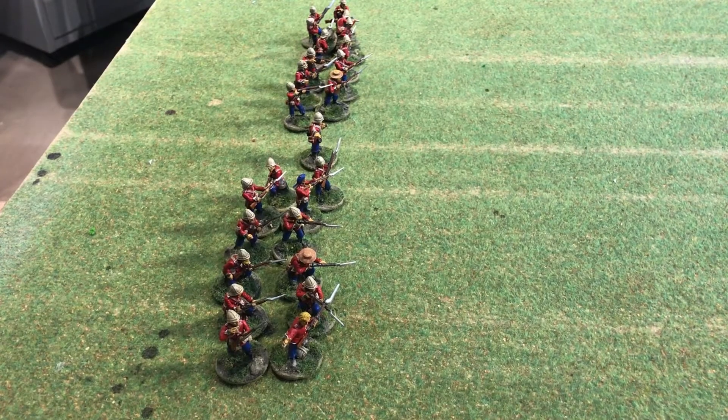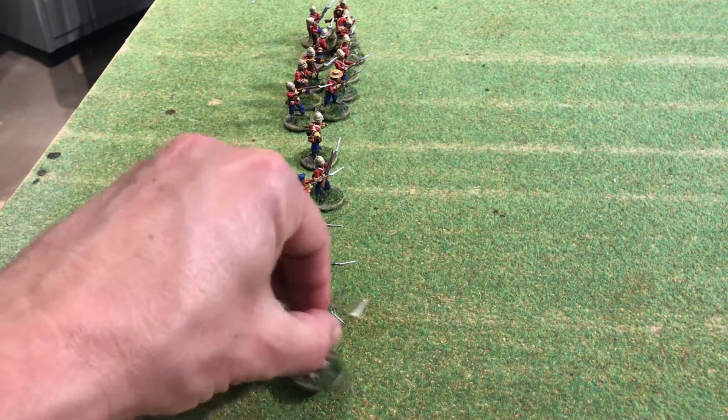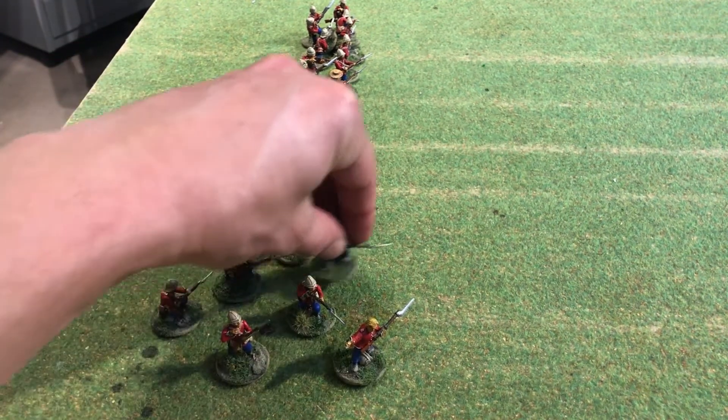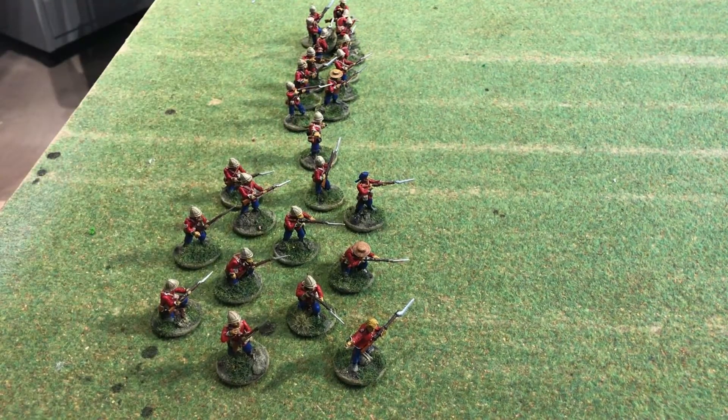As you can see, the units are now in closed order. The first sergeant rolled a two — he's a veteran of former wars and skirmishes against the Boers. He's going to give the first order to go from closed order to open order, making his unit a little bit more difficult to hit. Then he's going to order them to advance, meaning they can move six inches forward.